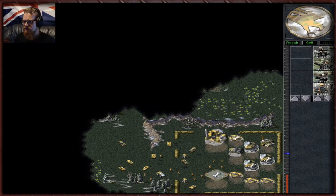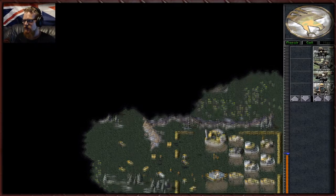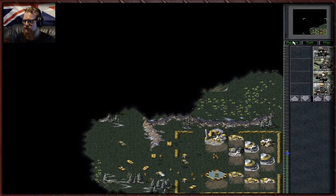This base has certainly seen better days. We finally have a repair pad so we can actually repair our vehicles, which is fantastic. These things are MLRS's — Multi-Launch Rocket Systems — GDI's artillery pieces, and they are pretty badass. We're going to be using these quite a lot. Let's get these bad boys patched up. I want to get rid of all these sandbags — they just waste all of our space.